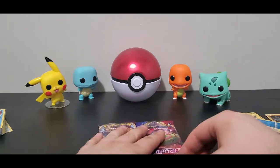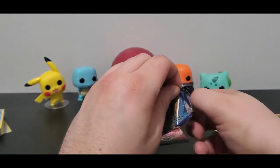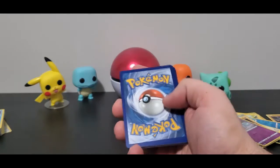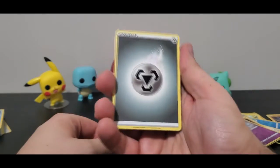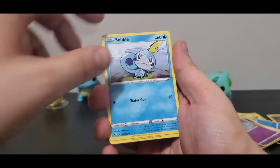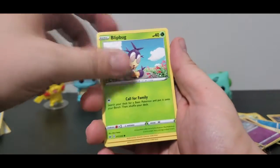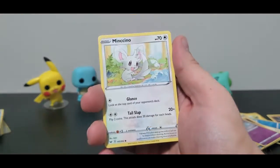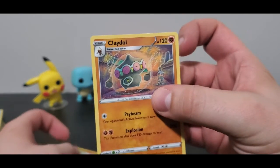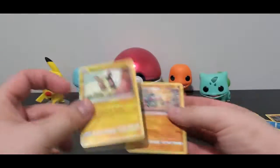We're almost done guys — down to the last two packs. Wish me luck. We'll save the Snorlax since we've had a lot of luck with that one. Hey Sobble, are you going to give me some luck? Or are you crying because you know I'm not going to get anything? Metal Energy — haven't gotten that one. Stunfisk, Raboot — haven't got that guy yet, Hop, Sobble, Pinchurchin — what a name! Blipbug alternate art, alternate art Rhyhorn. Looks like every card in this set has an alternate art. Mincino, and a very cool Reverse Morpeko. The rare is a Claydol with gorgeous pastel artwork — very beautiful.